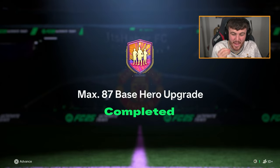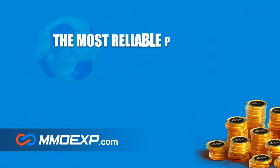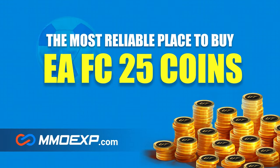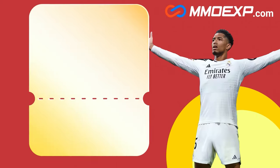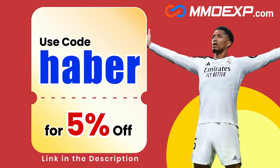EA dropped the Max 87 base hero upgrade. Let's open these packs up and see what we get. If you guys are looking for cheap, fast and reliable Ultimate Team coins, check out MMOEXP.com. Link in the description, save 5% using code HABER.